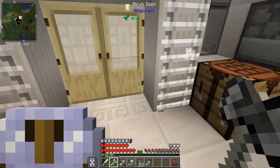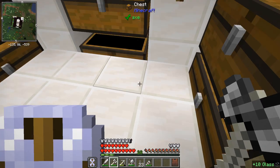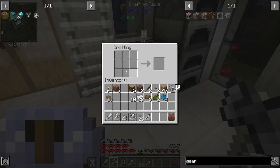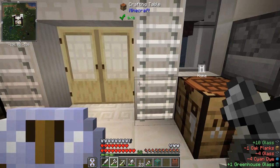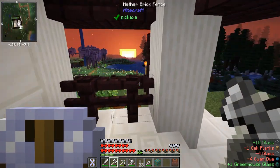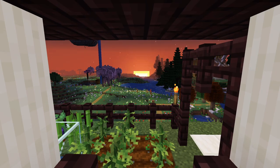I need glass right in here. Let's take this glass - now we're going to try and make some of this greenhouse glass. I only want to make one for now because I want to see how well it's going to look. It's so pretty! What a scene.